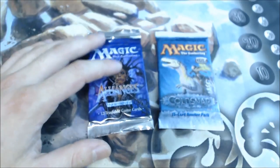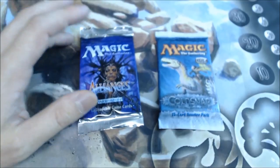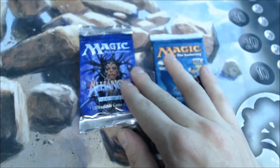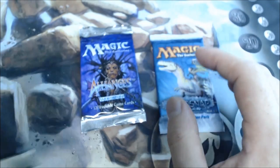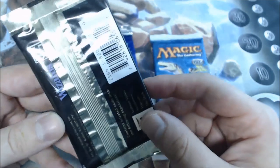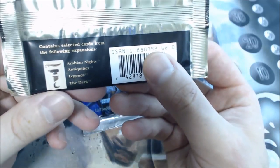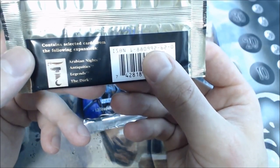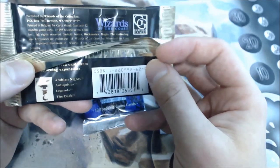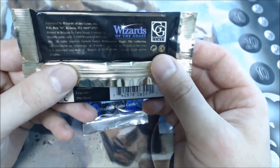Alright guys, I'm super excited to move on to Alliances — really hoping to get a Force of Will, and I really doubt that's gonna happen. But first, this came out in May 96, the next summer after Ice Age. In the meantime, we actually had another set walk in — Chronicles. Now for those who don't know, a lot of old players of the game really hated this set, because it contains selected cards from the following expansions: Arabian Nights, Antiquities, Legends, and the Dark. They actually reprinted a bunch of these old cards but they added the white borders, and players at the time really thought it was gonna tank the value of all their cards, and I believe it did for the time being.